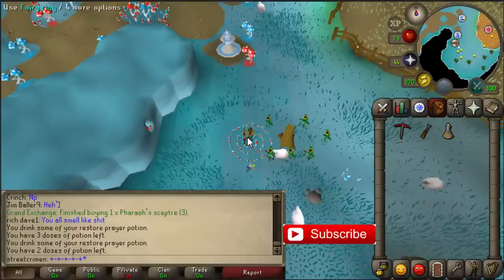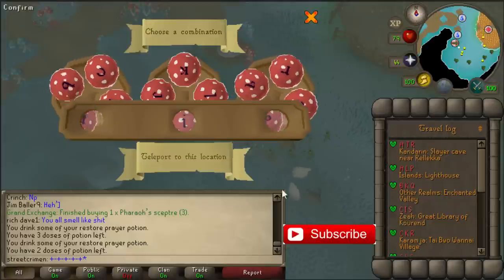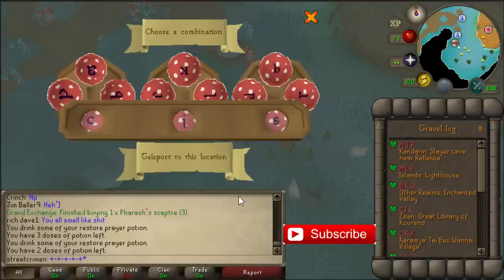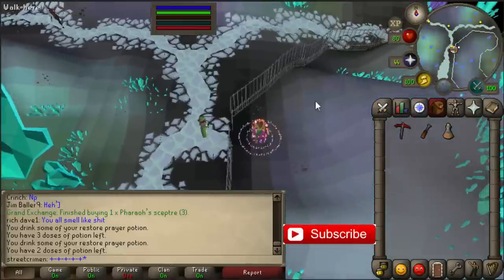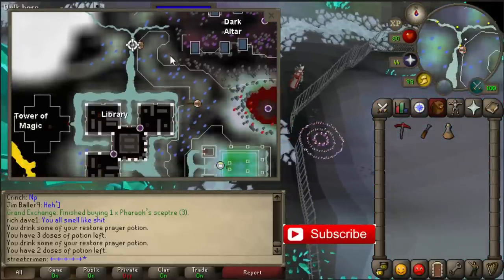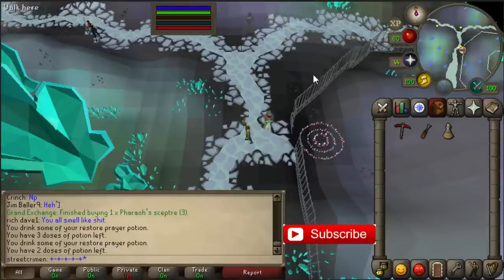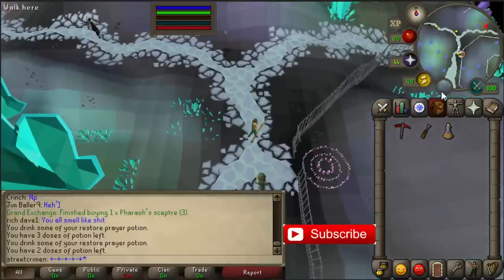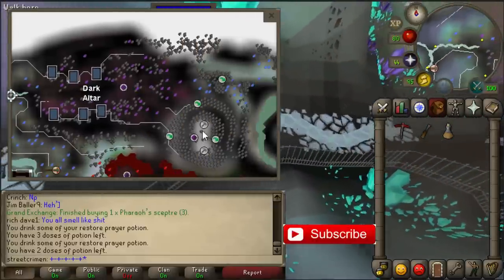You also need 100% favor in Arceuus house. Use the code CIS to teleport to the library. Before you can use this, you have to pay the NPC here on Zaya in Arceuus house — north of the library — you have to pay him first before you can use the fairy ring.